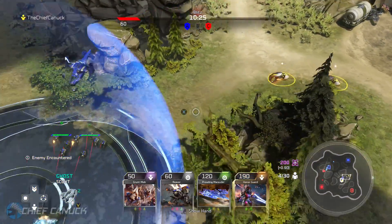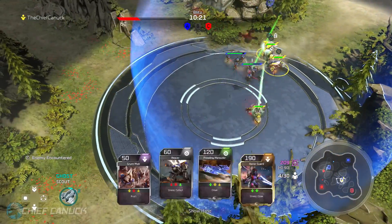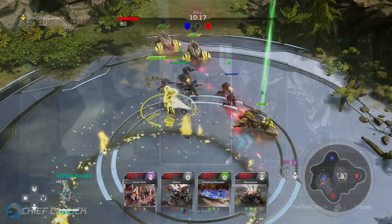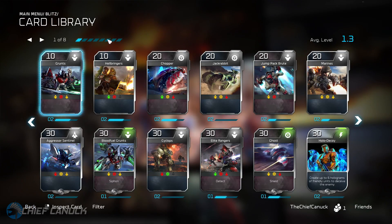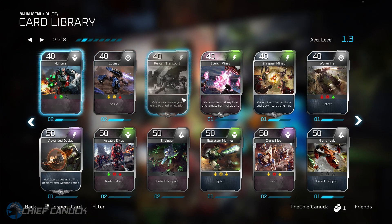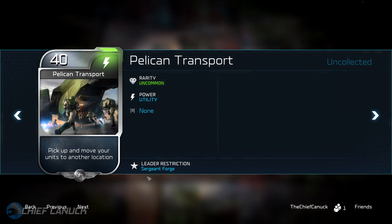Of course, with Sergeant Forge returning, he's going to have leader abilities, and we got a look at those through his leader-exclusive Blitz cards, which were viewable in the recent Blitz beta. If you're not aware, there's a tab to view the collection of all Blitz cards — it details which ones you have and don't have, just like Halo 5's REQ collection menu. Sergeant Forge's leader-restricted Blitz cards were visible; there are 8 of them.